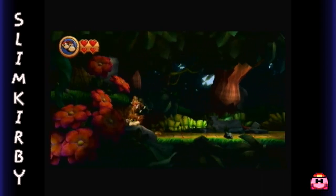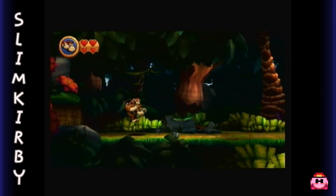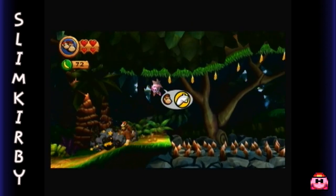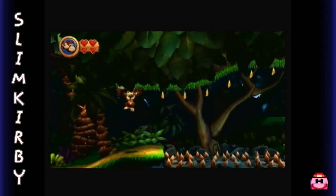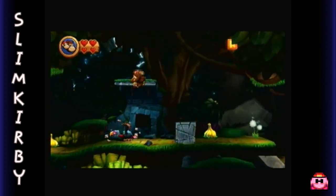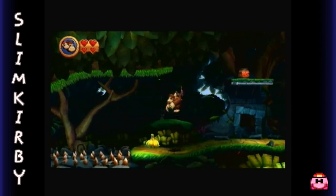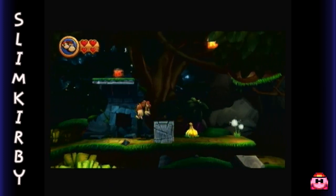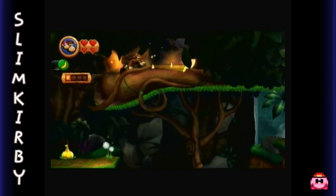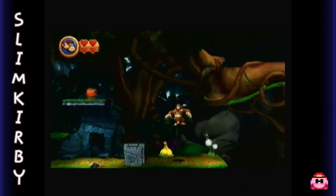First thing we should do — check over here and make sure there's no hidden wall. Okay, we're good to go. Another thing DK can do in this game is he can cling to walls and ceilings — a very useful ability. It allows him to traverse over gaps that you may not think you'll be able to go across. DK can cling his way to victory! Gotta love those goodies.